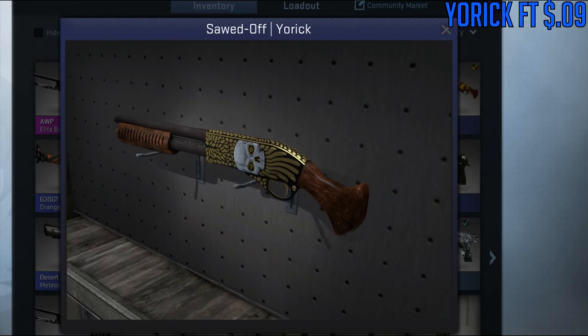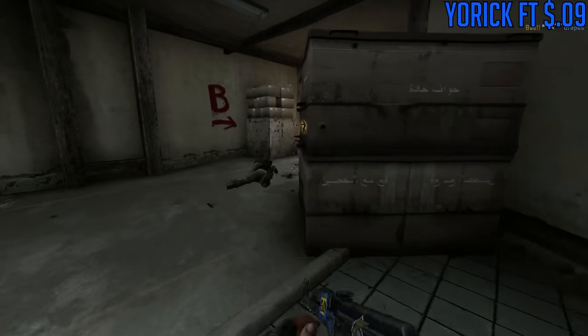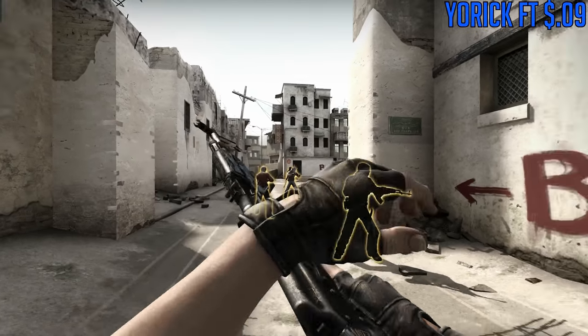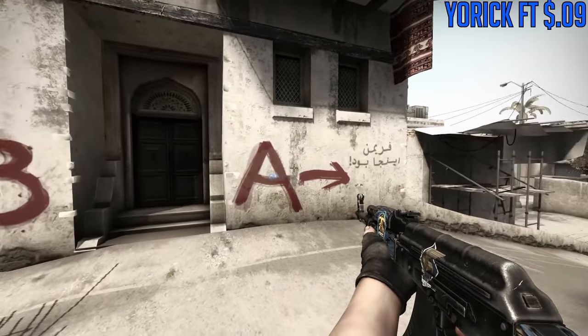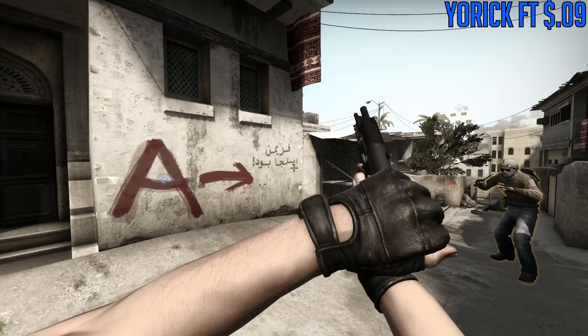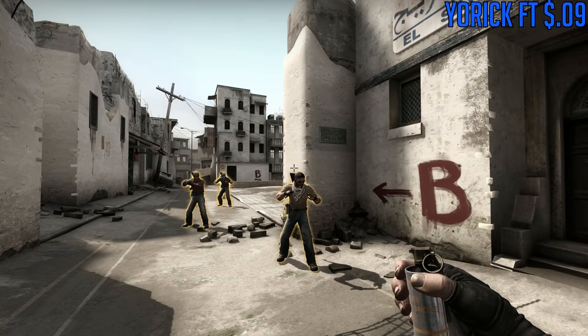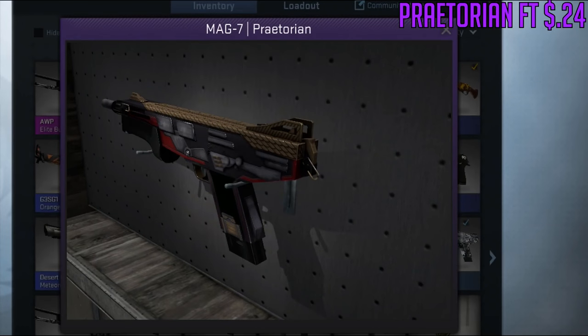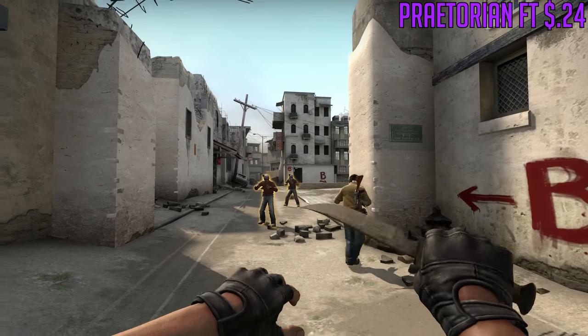For the Sawed-Off, we're going to be using the Yorick, which is a really unique and super cheap skin. I like the gold skull on it — it looks really nice and I don't see many people using it. It's quite unique and people are going to ask you, especially in lower rank games, what that skin is. I used to get tons of compliments whenever I would troll with the Sawed-Off.